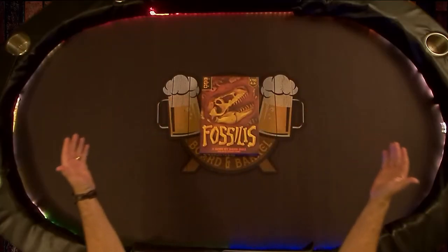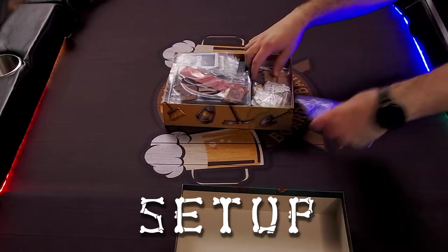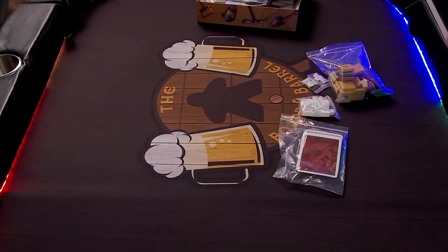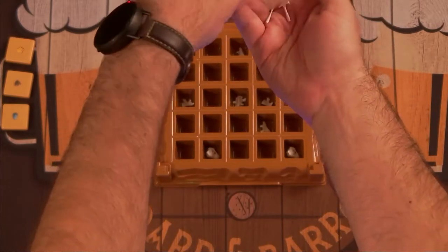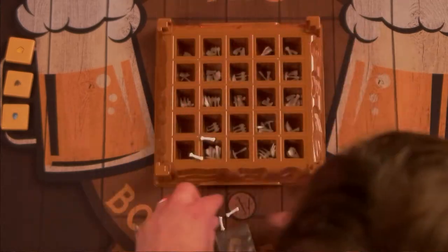Fossilus by Kids Table Board Gaming. Set aside one of each of the three different types of sand tiles — amber, egg, and footprint — to form three separate discard piles. Then take all the bones and hammers and do your best to sprinkle them evenly throughout the dig site, without paying too much attention to where everything ends up.